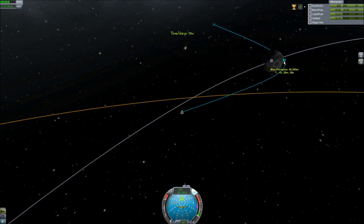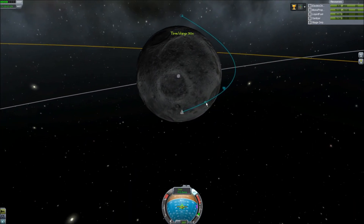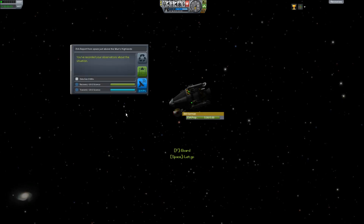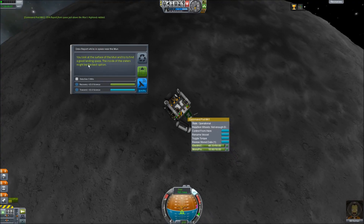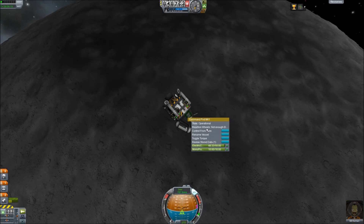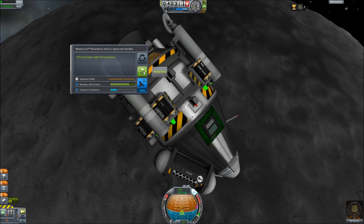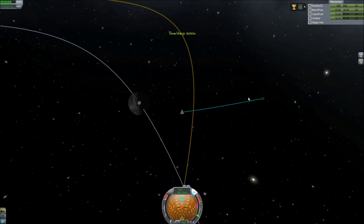Let's get to the periapsis and get a crew report during the daytime. We got one minute to do all the things — do an EVA report, keep the data, do a crew report. Inside of the craters might be a good option, but not with this fuel. Let's keep that data as well — it might be useful for future missions. What does the goo do? I'm gonna keep that data as well. I think we got all the data we need — goodbye moon, thanks for the science.